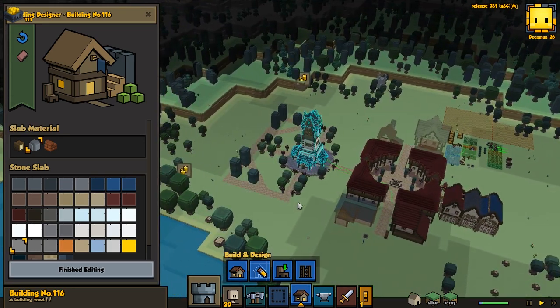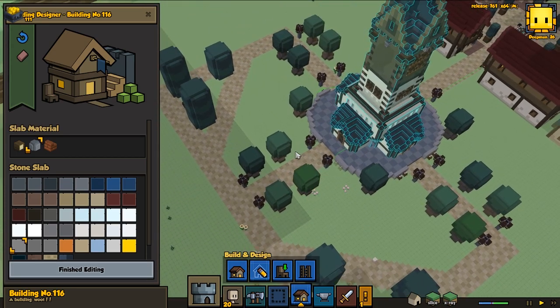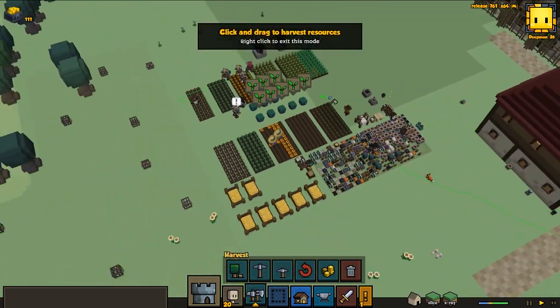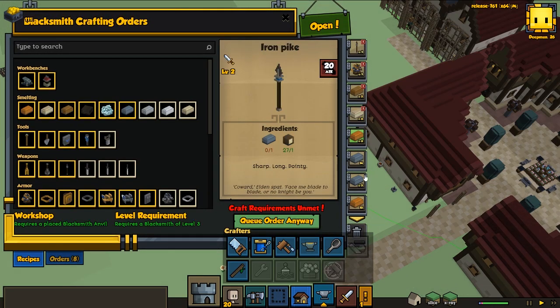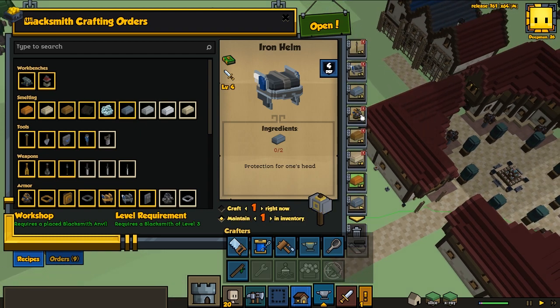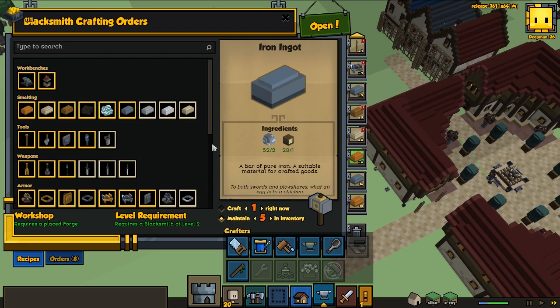I don't think we're going to have any buildings here. Maybe we'll do some statues, because I think that would look pretty good. We're definitely going to add more flowers. Maybe we want to get a gardener soon. We also need to cross with the blacksmith — I think we're able now to get better weapons and do some iron weapons and iron armor instead of bronze, so we're going to move forward to iron gear.